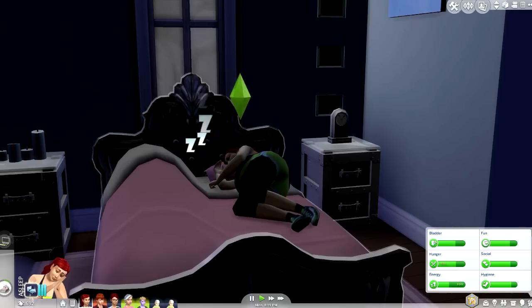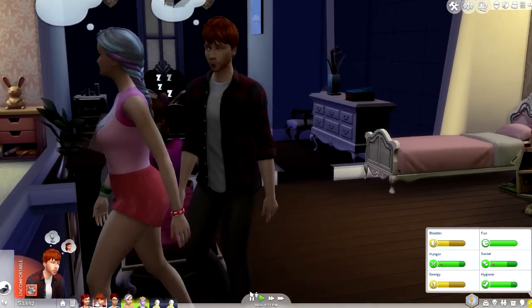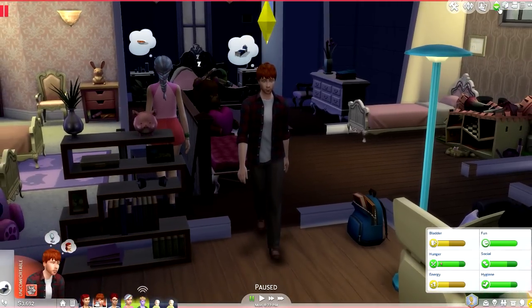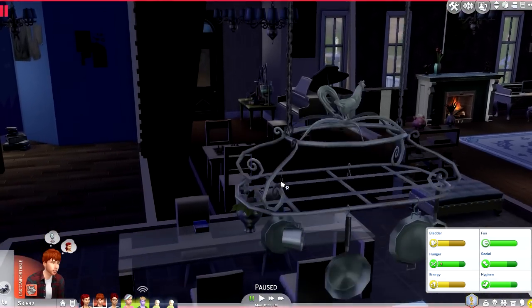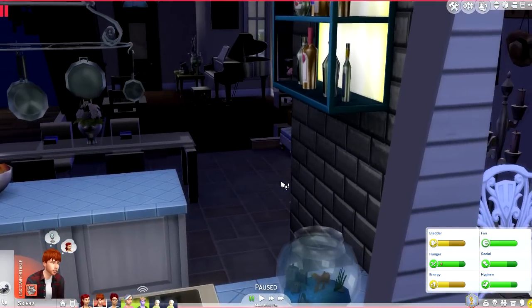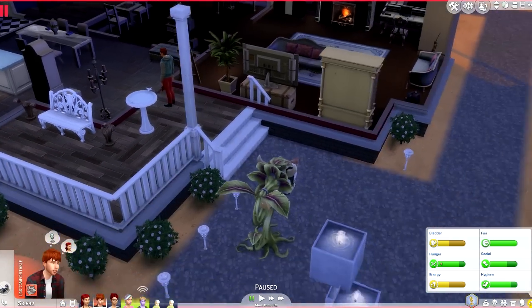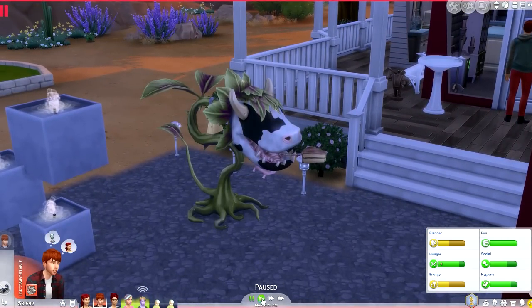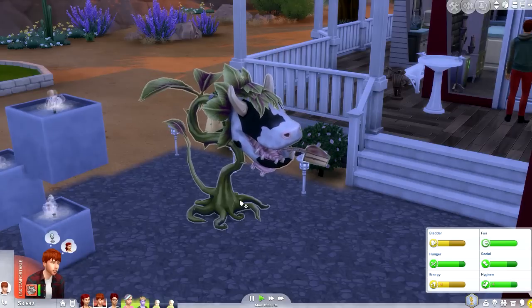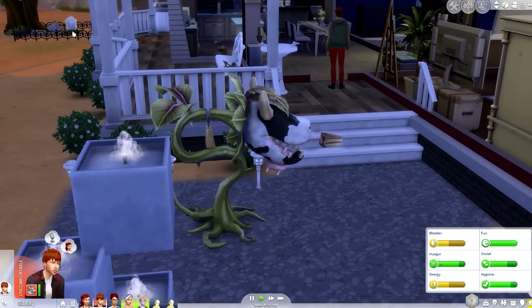Hey guys, it's Yammy here and welcome back to another episode of The Sims 4 100 Baby Challenge. It's come to that time where we need to get rid of Ron out of the household because a baby is due. We really do need the room, and the cow plant is hungry, so we're going to eat the cake from the cow plant and hopefully put Ron's gravestone in the graveyard.